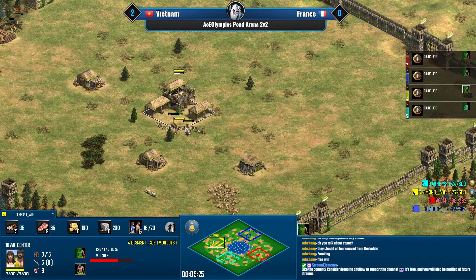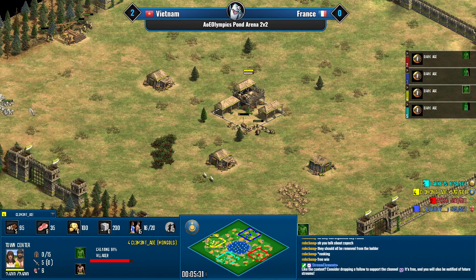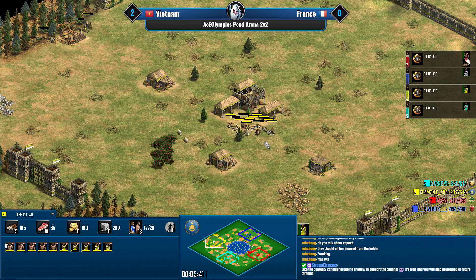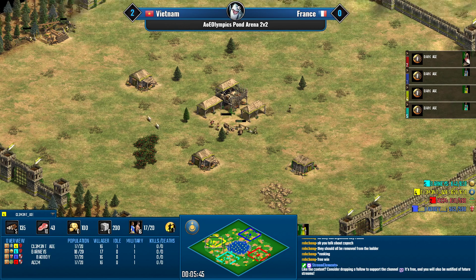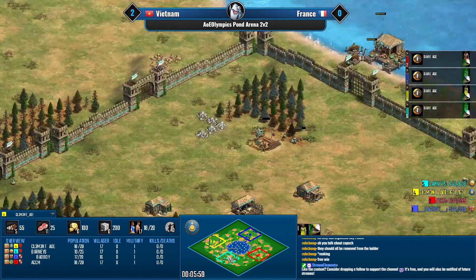I mean, what are you going to do against a guy who can just go full walls on Serengeti and then castle drop you with four villagers? If he can vote this map, I'll tip my hat. Clement almost beat Liereyy in KotD1 — that was a long time ago, but he had some famous instances where he just walled half the map.